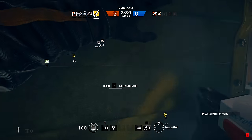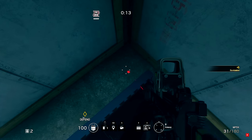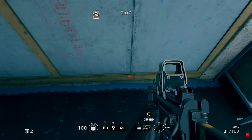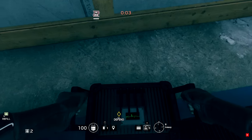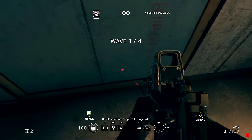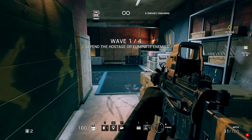If you decide to unlock Mute then you will get access to a signal jammer. This device is mostly used to stop drones — 95% of the players use it for this purpose. However, it can also disrupt the signal between your enemy and his breaching charge. Just place your signal jammer on the other side of the wall, preferably behind a fortified wall, and nobody will be able to access that room from that wall.